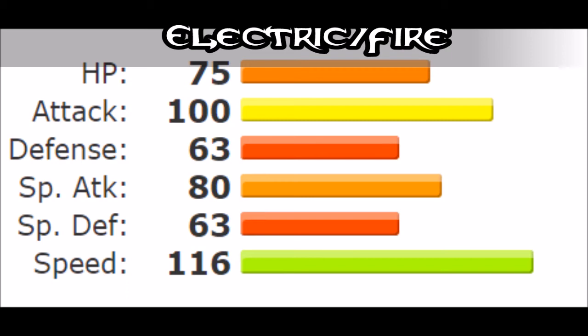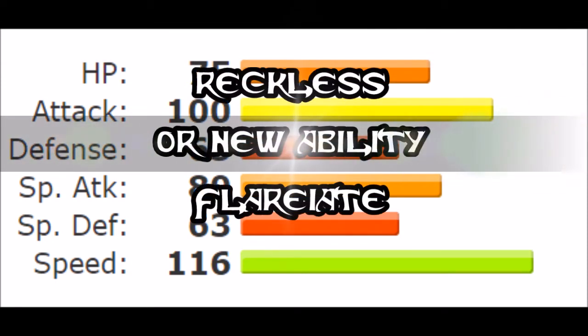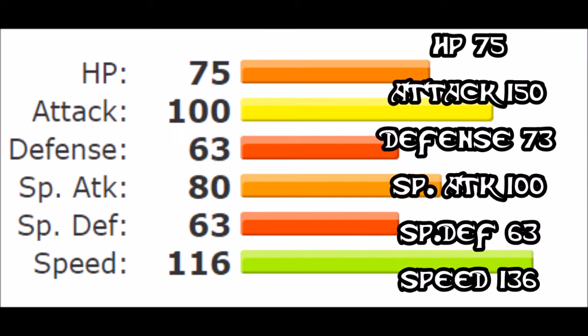For abilities I was juggling between giving it Reckless, but the problem is it doesn't really have enough HP to pull that off properly. I feel it needs something new — an ability I'm calling 'Flariate,' which basically does what Pixilate and Refrigerate do, except every normal move becomes a fire move. With access to double edge or return, and potentially fusion bolt, that just might be what it needs to sustain itself.